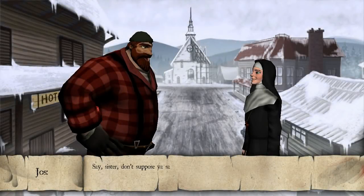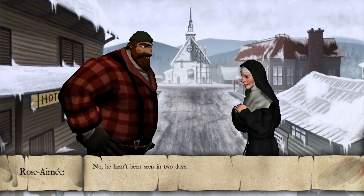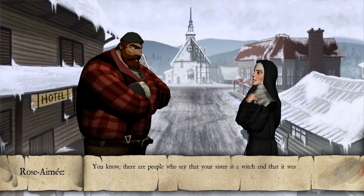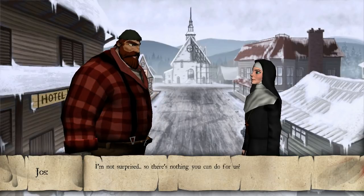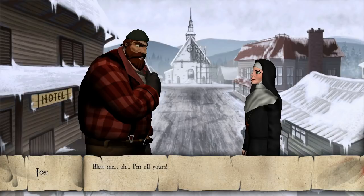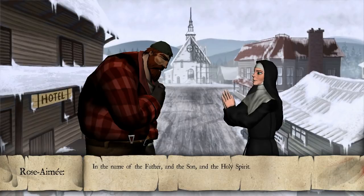'See, sister.' 'Don't suppose you saw Dr. Lamontagne in the village? My little sister's very sick and I was sent to get him.' 'No, he hasn't been seen in two days. What's more, ever since the church burned down, the priest hasn't been showing himself. He doesn't want to see anyone.' 'You know, there are people who say that your sister is a witch and that it was all her fault.' 'I'm not surprised. So there's nothing you can do for us?' 'The best I can offer you is divine peace. Would you accept my blessings?' 'Bless me? I'm all yours.' 'In the name of the Father, and the Son, and the Holy Spirit. Amen.'